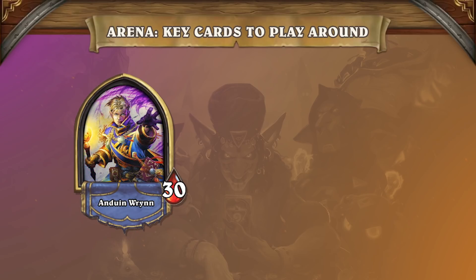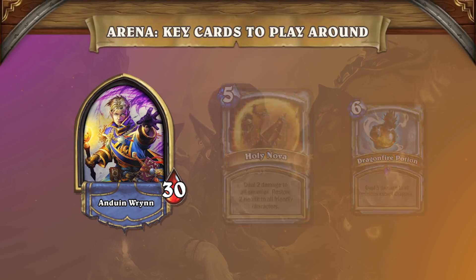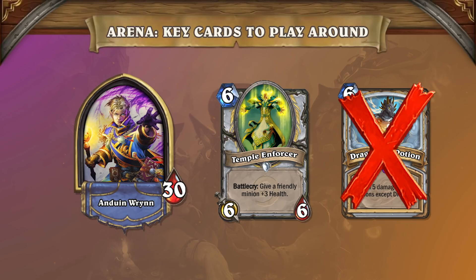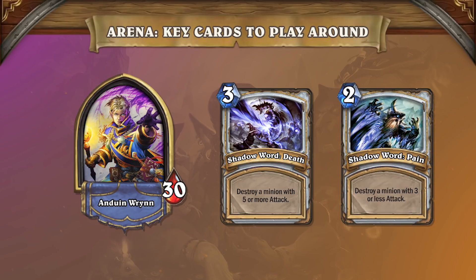Next up we have Priest. Unlike Mage and Warlock, the only common board clear for Priest is Holy Nova. Dragonfire Potion is the best board clear in Priest's arsenal, but it shows up infrequently. Priest is strong as a class to play on the board then off the board, which means a double-sided board clear is less likely to be seen in a strong Priest deck. What Priest is known for is Shadow Word Death and Shadow Word Pain. Both cards are offered at a really high frequency, and you can expect Priests at high wins to carry them.